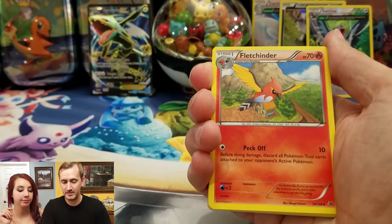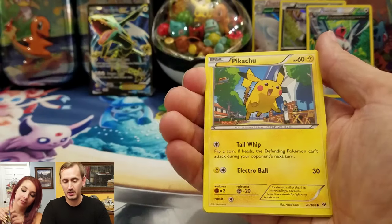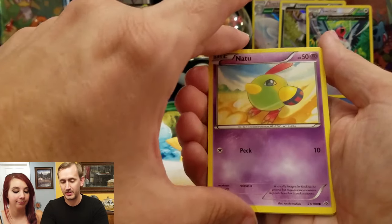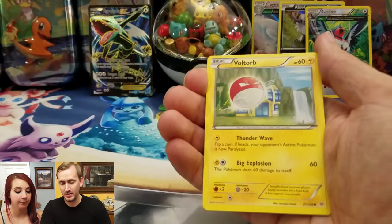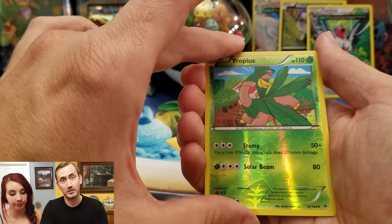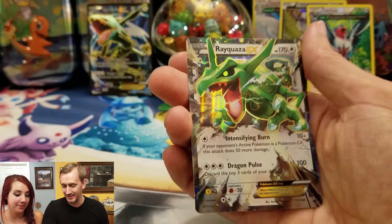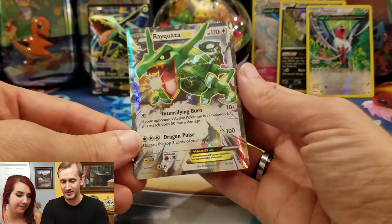Alright — Wide Lens, Klefki, Ultra Ball, Hawlucha, Pikachu, Natu, Spearow, Voltorb, Tropius — long neck, long neck — and boom, nice! You can join the Rayquaza team, that's pretty cool. They look a lot the same — they are the same. Same Pokémon.